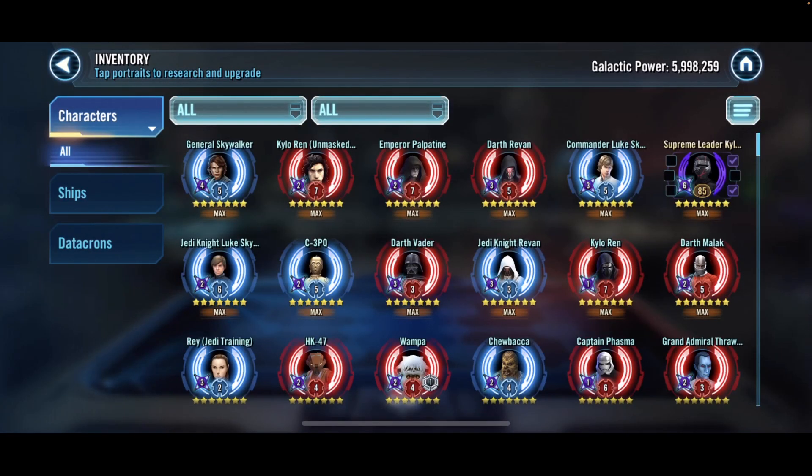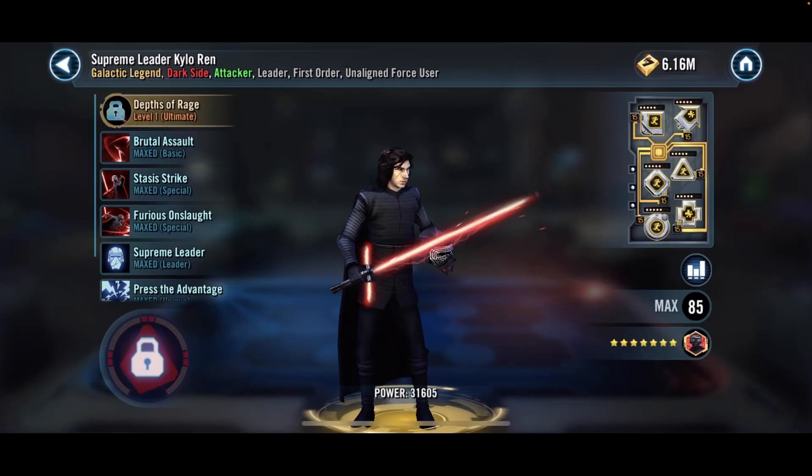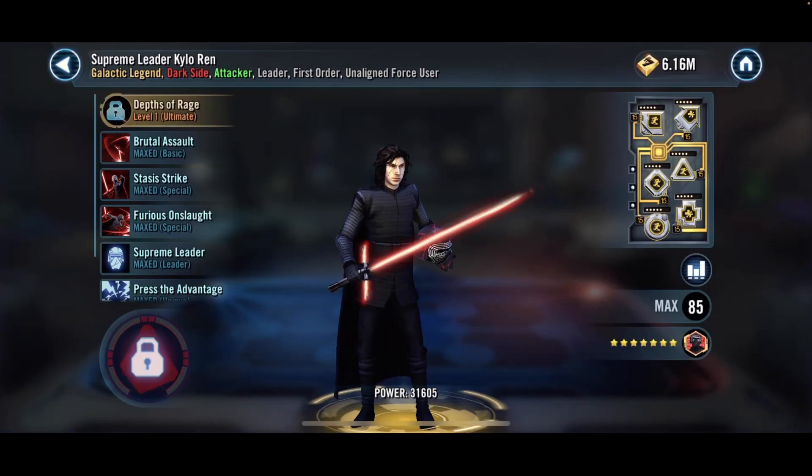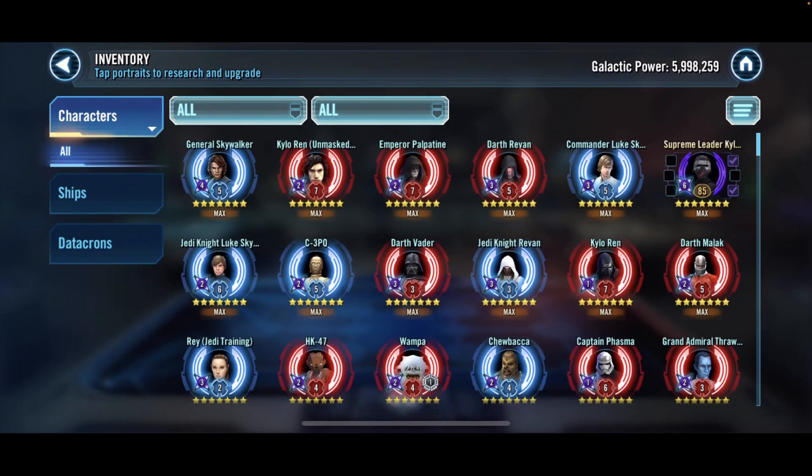This person we're currently up against has six million GP and a Galactic Legend, but it's only gear 11 SLKR. How are his mods looking? Speed set, health set — I'm not sure how to mod SLKR, but no six-dot mods, no ultimate, nothing like that.